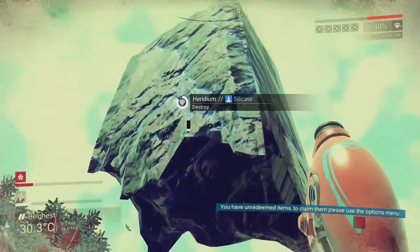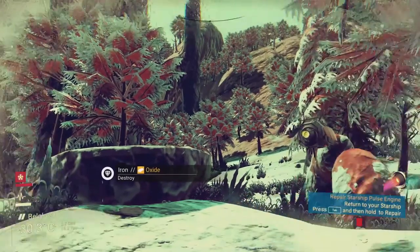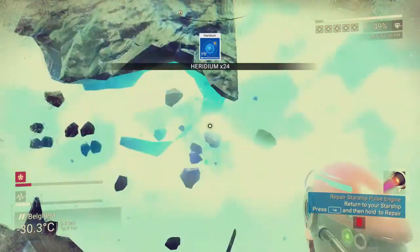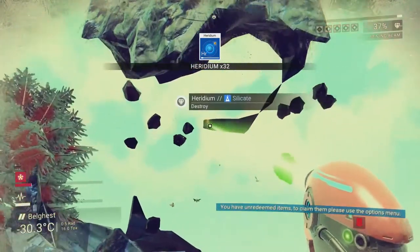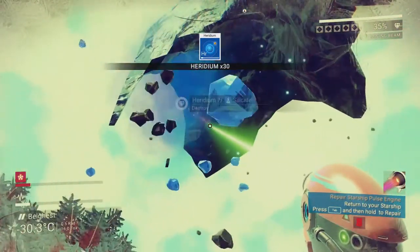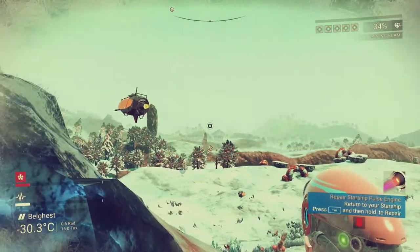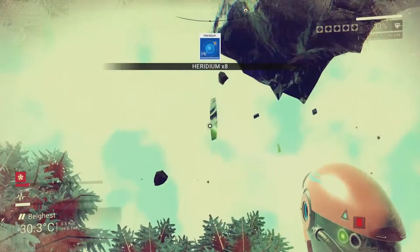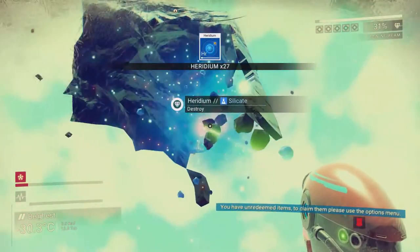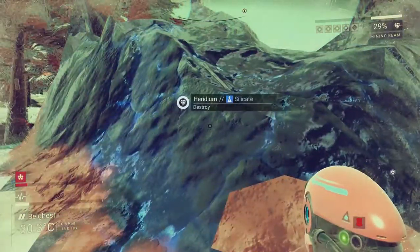As you can see, anti-gravity is a normal thing on Belguest. This place is rather crowded for an undiscovered planet, don't you think? Here I am trying to explore the unexplored waste of this random planet I crashed on, and yeah, the man is looking over my shoulder apparently.